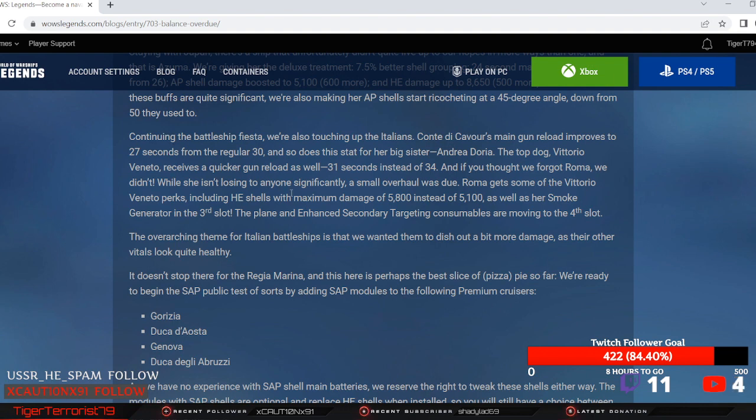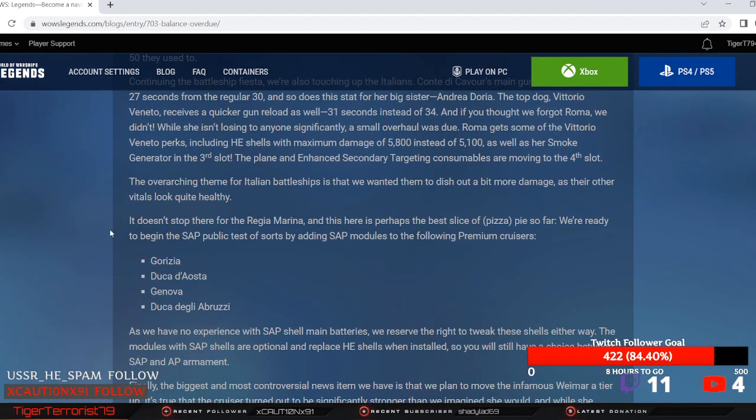While she isn't losing to anyone significantly, a small overhaul was due. Roma gets some of Vittorio Veneto's perks, including 8-inch shells and a maximum damage of 5,800 instead of 5,100, as well as her smoke generator moved to the third slot, and the secondary booster moving to the fourth.